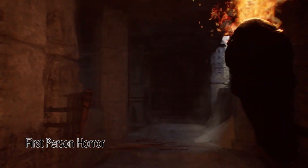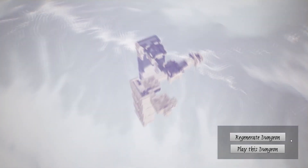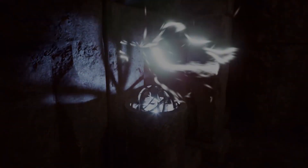Stay in the Light is a new horror first-person game released by Sunside Games. It uses unique features including ray tracing in real-time and random dungeons. Using the latest version of Unreal Engine 4, the game uses reflected rays and shadows to render the gameplay.